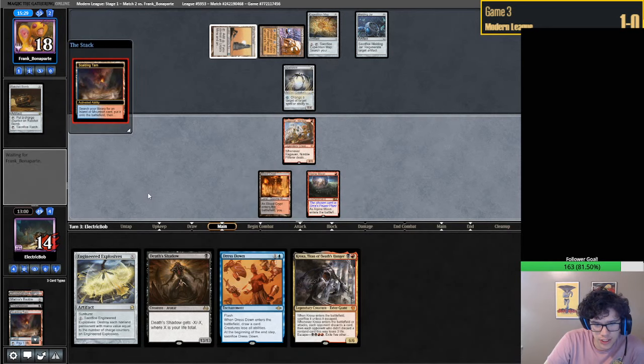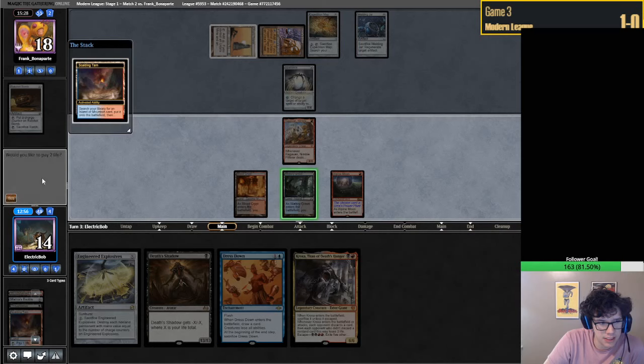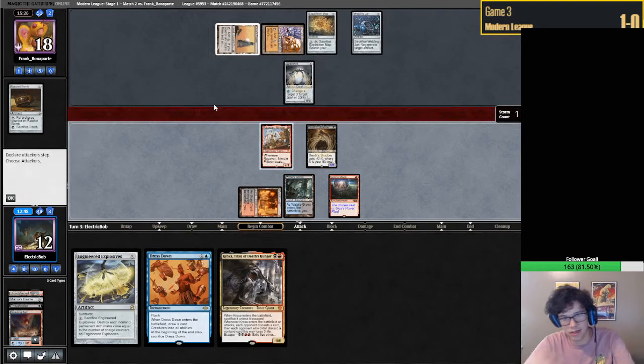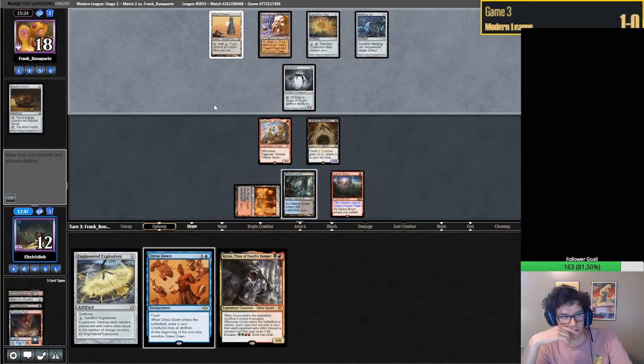I guess we're playing out our Shadow here - I guess that's the best play here. We're just playing out our Shadow, we'll attack next turn. We can Dress Down and bop them for a bunch if we want.